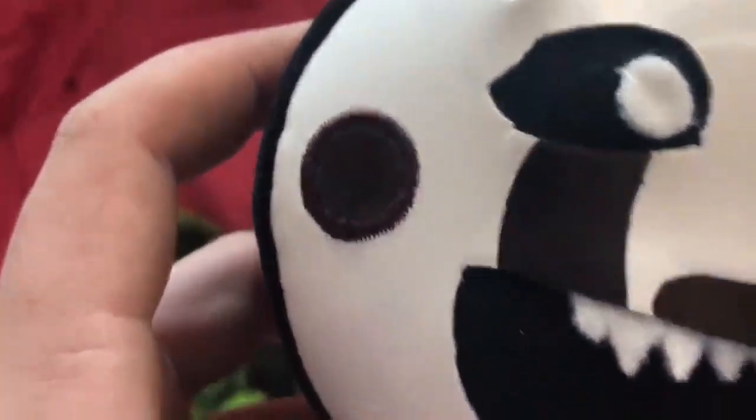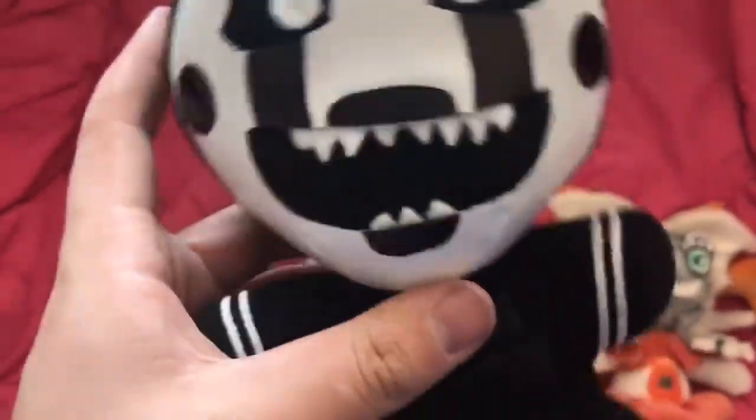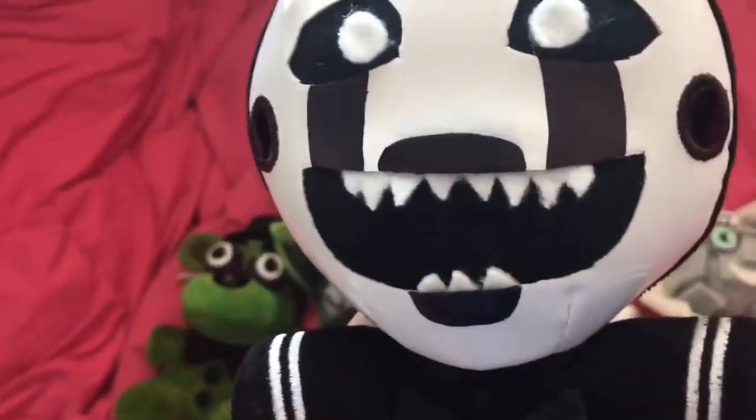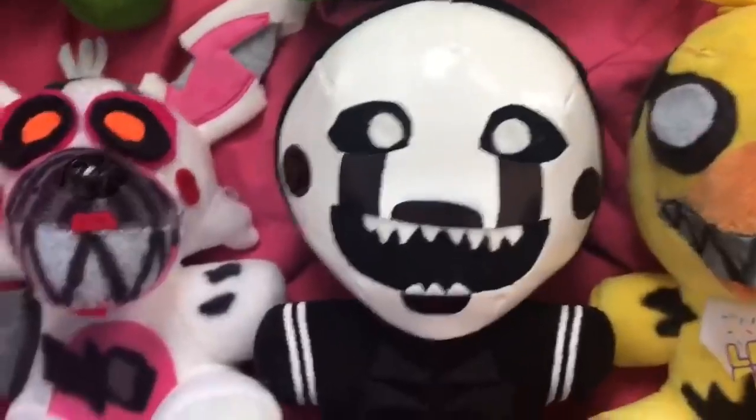Nightmarionne isn't supposed to have cheeks, but there was nothing I could do, so I colored them black to look natural. I cut the eyes a little wider since he has wider eyes than the normal Puppet. The lips and tears I had to color black — that was a pain because it smudged a couple times and I had to wipe it off before it dried. The stripes on the legs I colored black, but they're slowly turning white again. Overall I really like that plush.